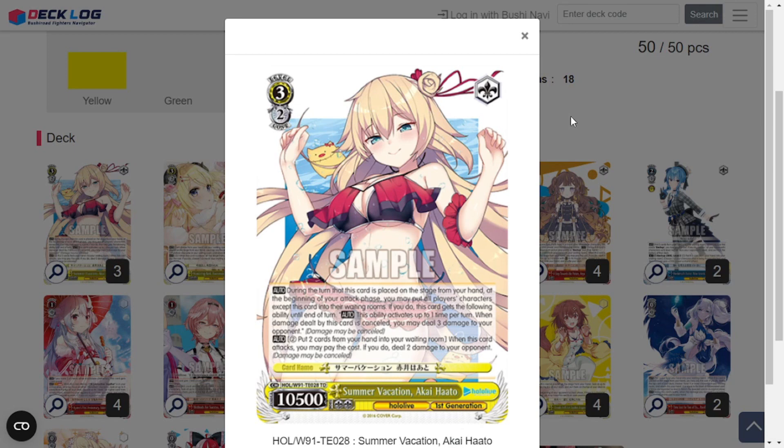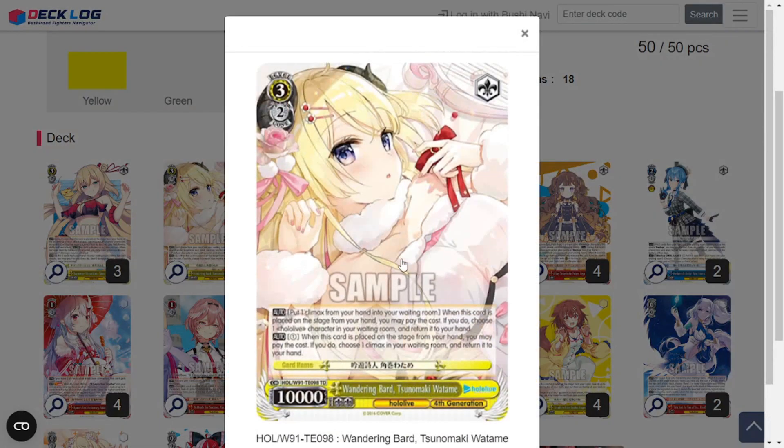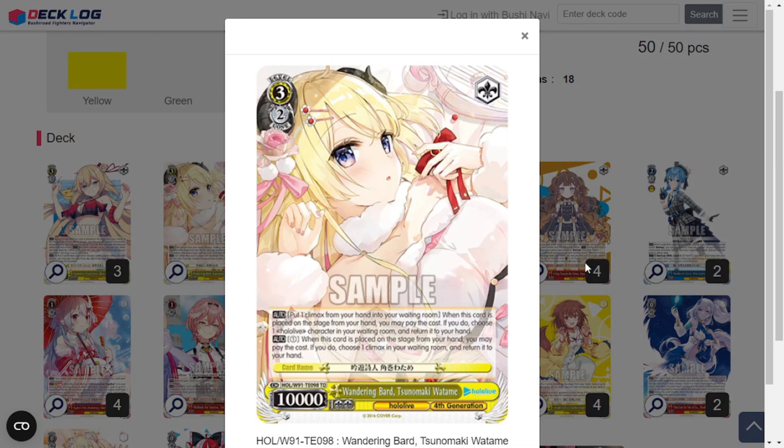We're going to talk about the interaction when we get to the level 3 Ollie, but we do have a couple other level 3 utility cards. This 3-2-10k Wandering Bard Tsunomaki Watame — when this is placed on stage from hand, you can pitch a Climax to salvage back a Hololive character. And when it's placed on stage from hand, you can pay 1 stock to choose 1 Climax in your waiting room and return it to your hand. Really cool.